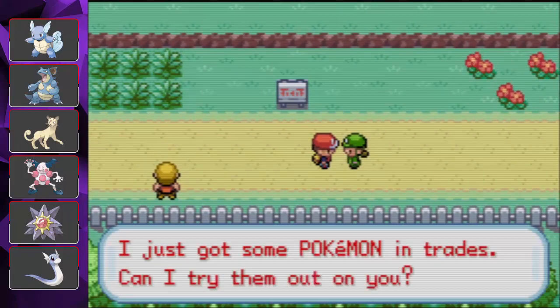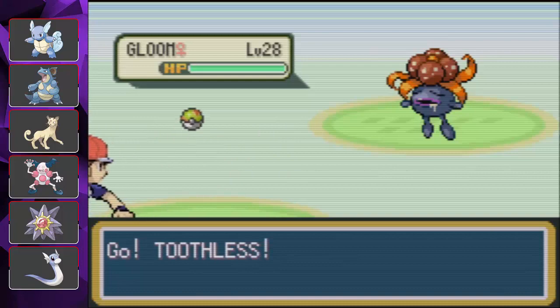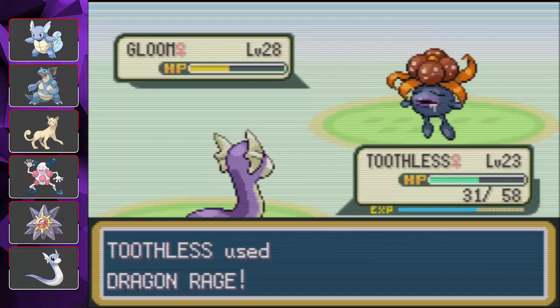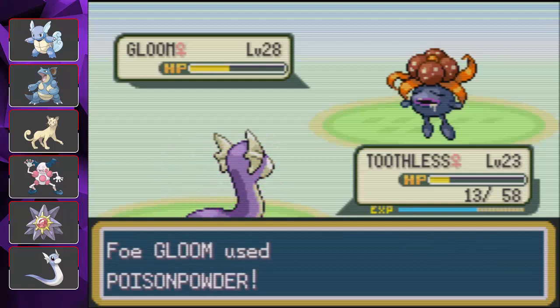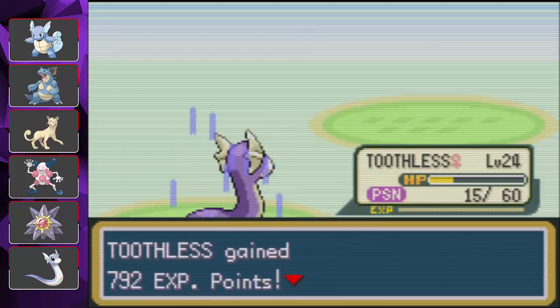I'm going to use this Super Potion on Shasha. Xingxing has Recover, and Toothless can probably take one more hit from a Pursuit. Next trainer just got some Pokémon in trades — they'll probably use Poison Powder or something. I'll try Dragon Rage. Okay, Acid — let's see how much it does. We need to switch, but we go first, so let's go. There's their Poison Powder. Okay, so we're poisoned. We use Dragon Rage and it takes them out. Toothless got a lot of experience from that.